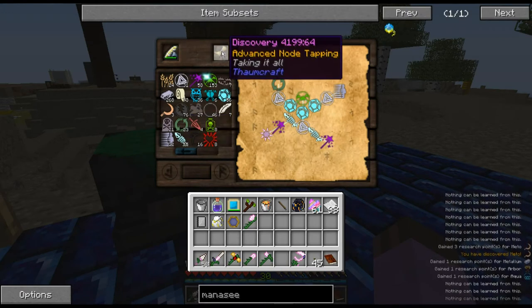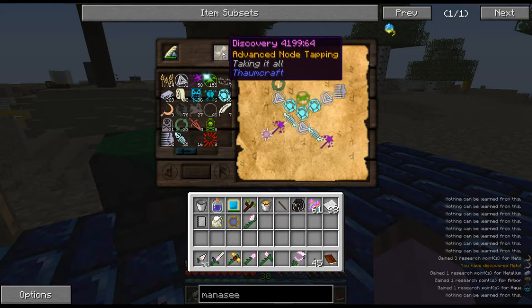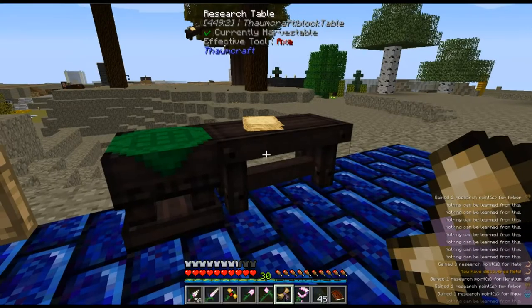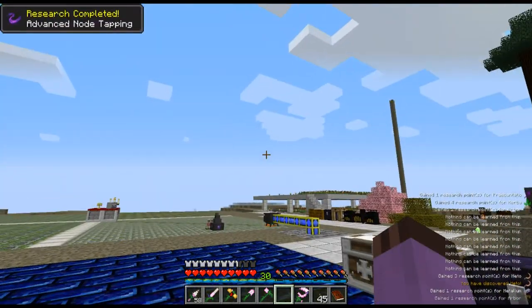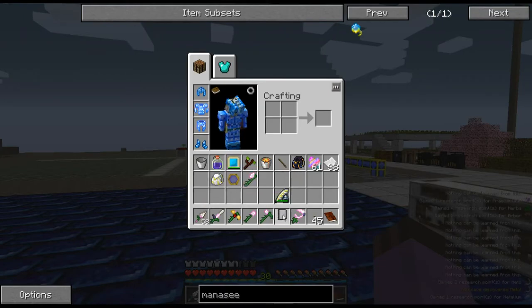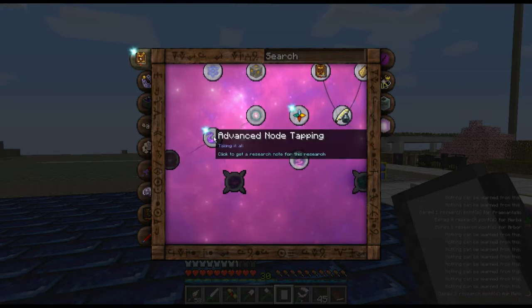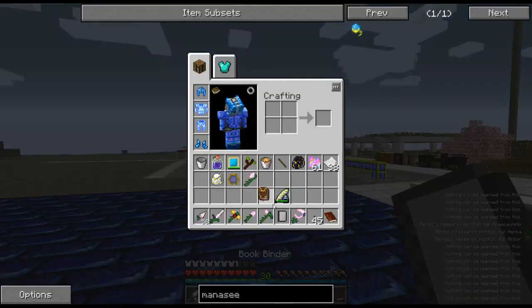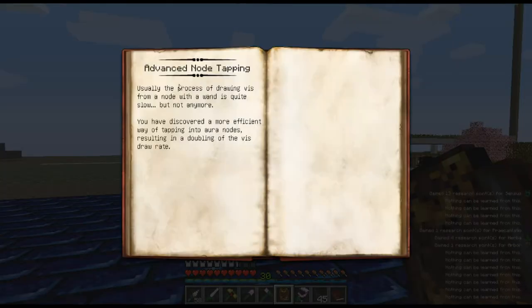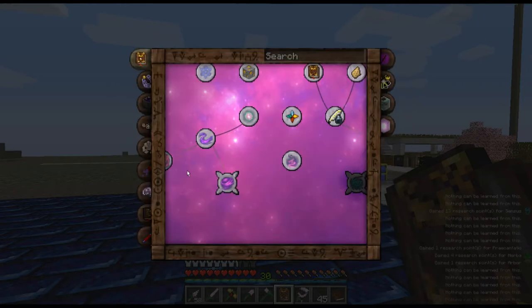This is a little bit wasteful, but I was just improvising on camera. When you link everything up, the Research Notes turns into a scroll. You take it in your inventory — there is a means of replicating these things to share with other people, that's why it doesn't just immediately teach you — and you right-click it. Research Completed: Advanced Node Tapping. Usually the process of drawing vis from a node with a wand is quite slow, but not anymore. It increases the rate of wand filling.